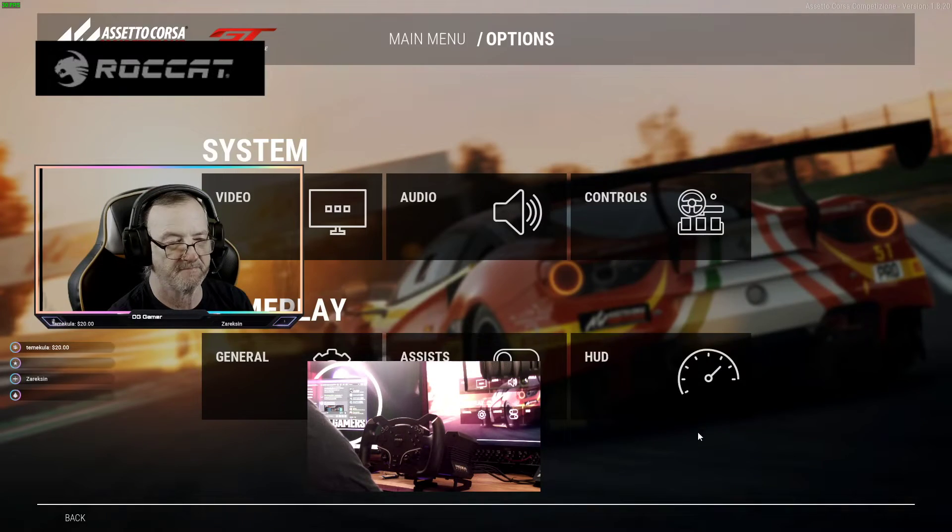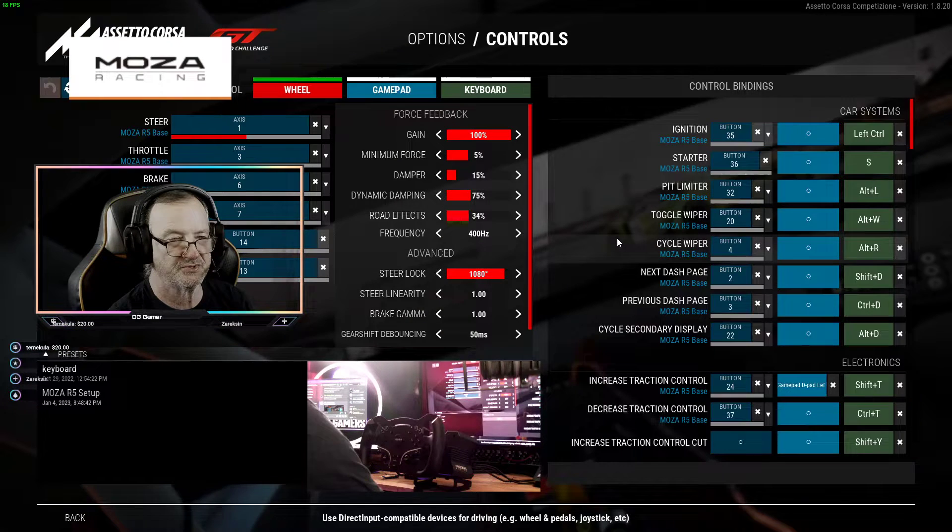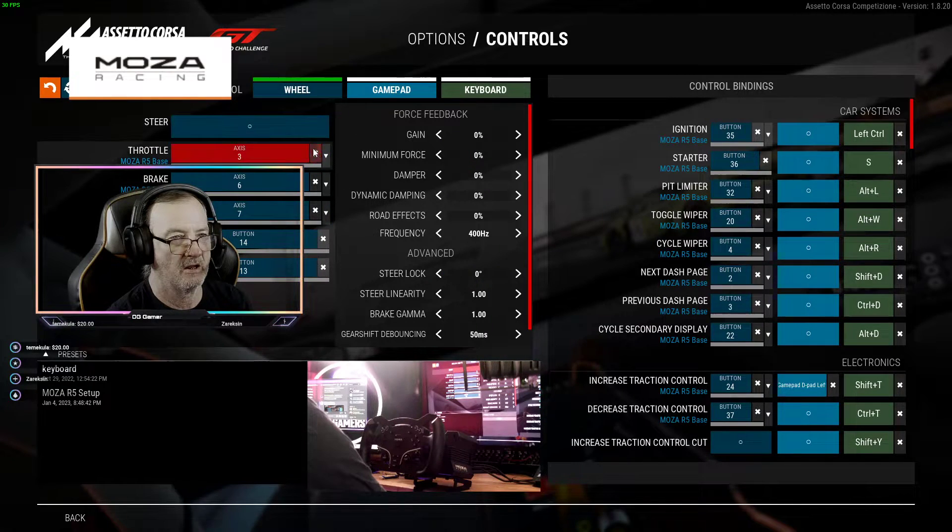Once it comes up, go to Options, then Controls. I originally had a Thrustmaster on here and all this was set up for Thrustmaster. We're gonna undo everything here.